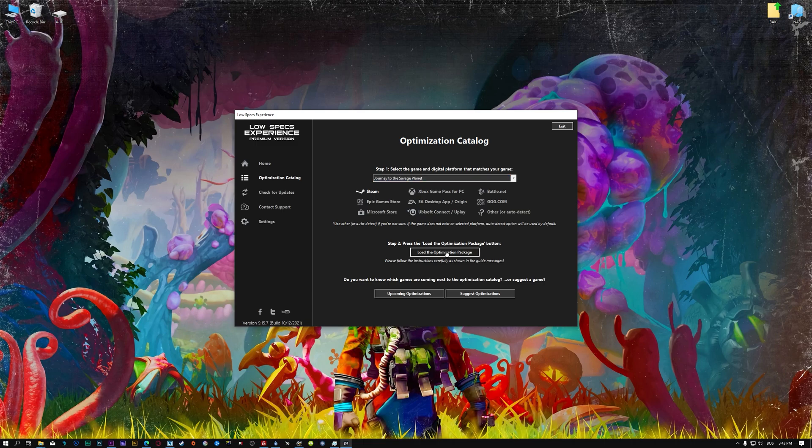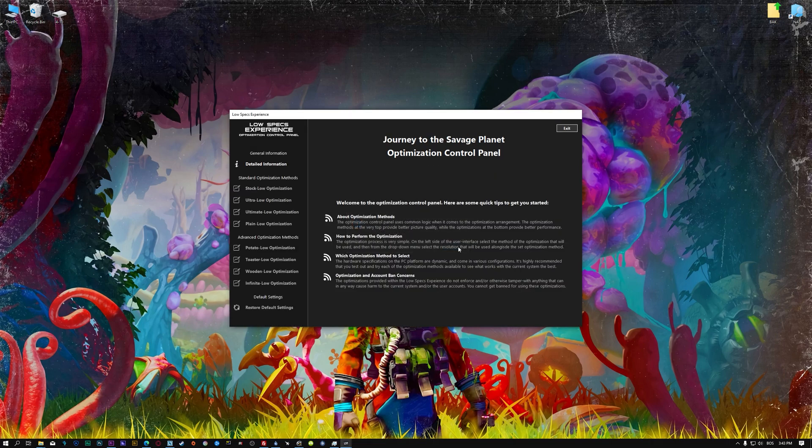Once that is done, press Load the optimization package. Low Specs Experience will now automatically check if the game version currently installed is supported by this optimization. If it is, press OK and the optimization control panel will load.